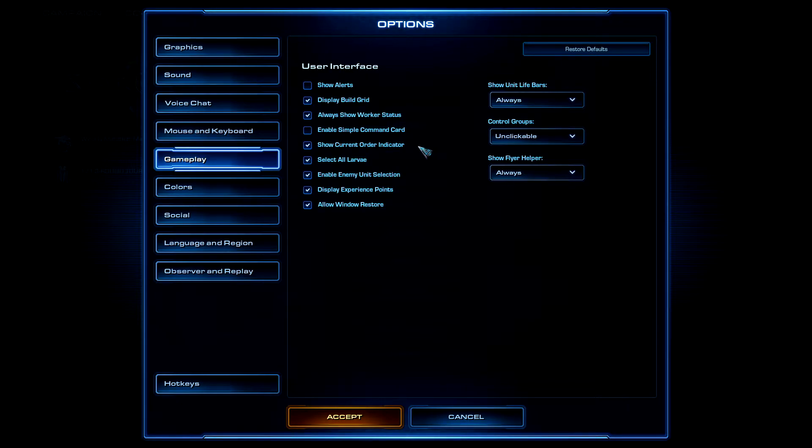Under Gameplay settings, enable: Display Build Grid, Always Show Worker Status, Show Current Order Indicator, Select Larvae, Enable Unit Selection. Very importantly, enable Display Experience Points — this lets you see when a unit is killed by showing XP gain even if the unit is in the fog of war. Also enable Allow Windows Restore.